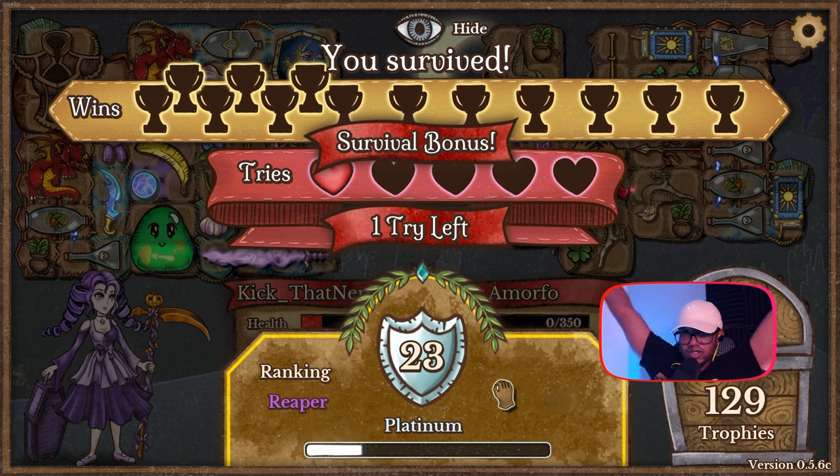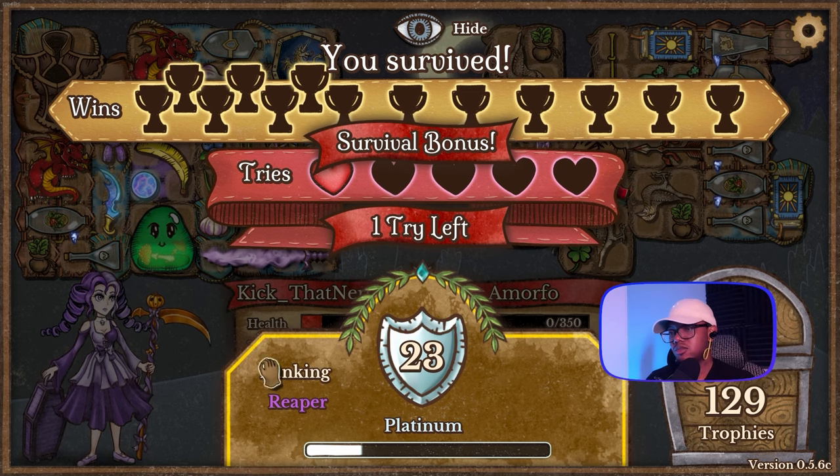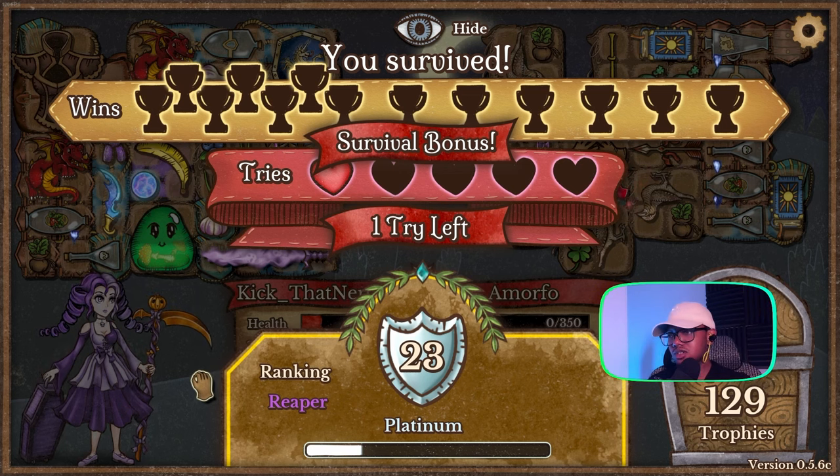Let's go — we're close to Masters! We're getting one more step closer to Masters. Fatigue came in clutch there. Mr. Struggles! We're gonna just be maining Mr. Struggles. People be hating on Mr. Struggles for no reason. We're maining Mr. Struggles when we play Reaper. We'll make him work.